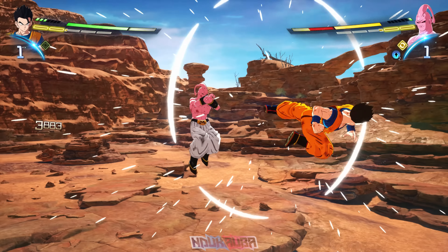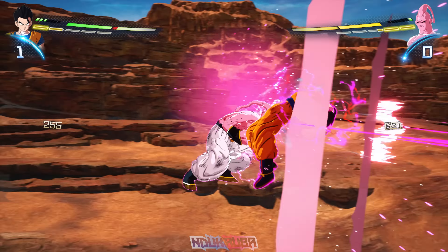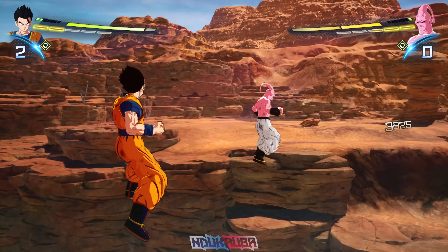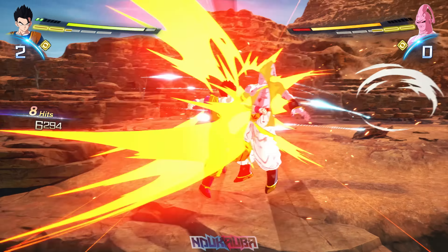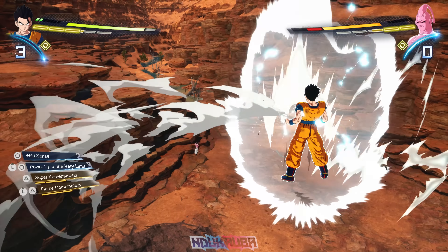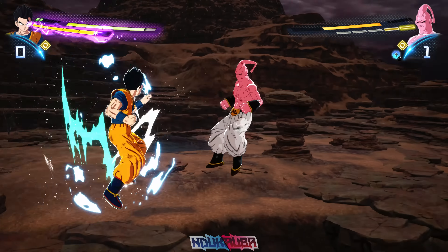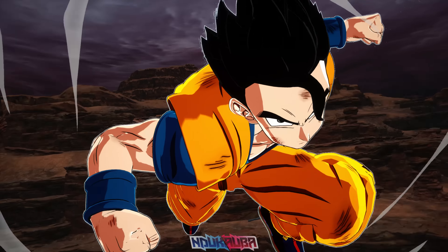I try to combo Super Boo but he's blocking everything. His combos feel structured and weighty when they connect. I continue comboing left and right but want to make sure I land more moves. I've already used Fierce Combination, and I use Power Up to the Very Limit to get straight to the Sparking State because Super Boo is about to die — there's only one thing left to do: land Burst Rush.